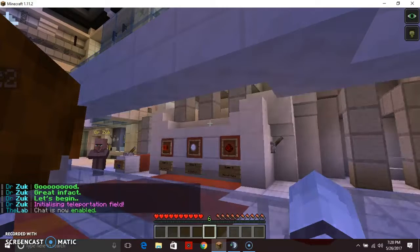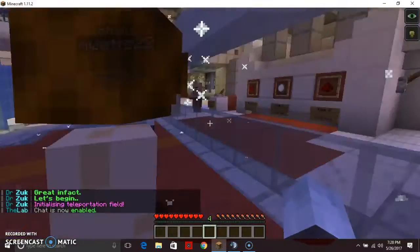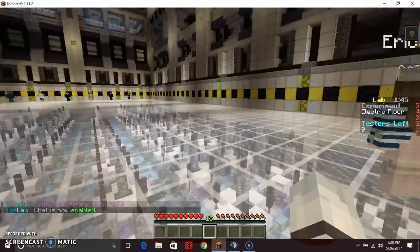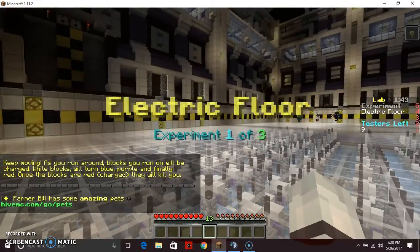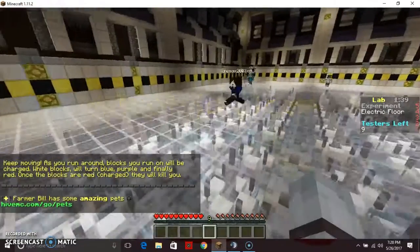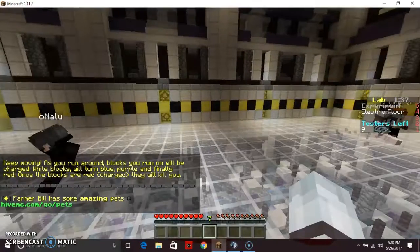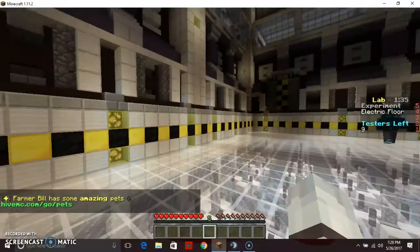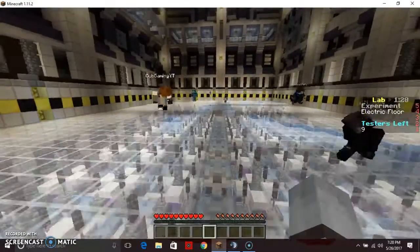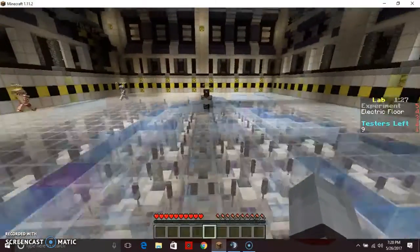Emanating teleportation field. It's bright in here. Electric Floor, keep moving. Okay, so we have to just move. It's Electric Floor, just move. That's the directions. Keep moving as you run around. Blocks you run on will charge. So blocks underneath you will just like disintegrate, I think.